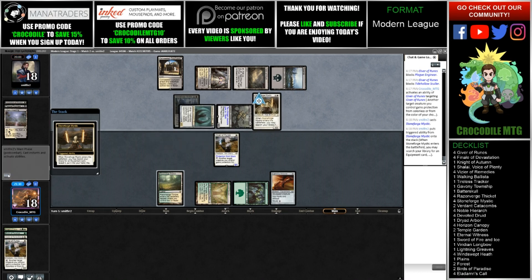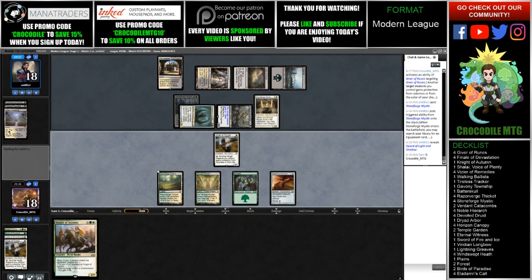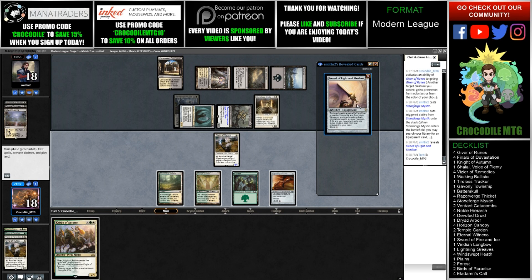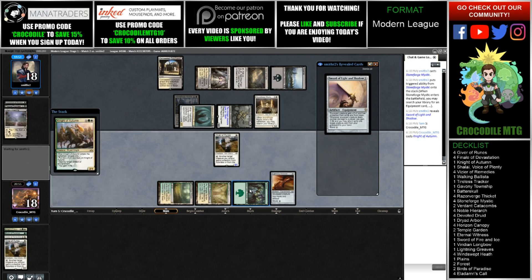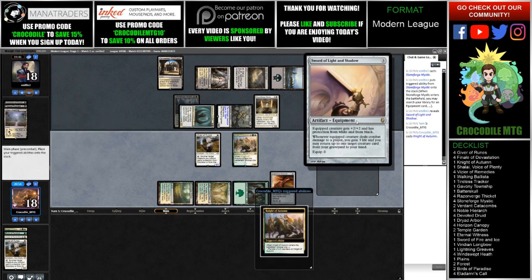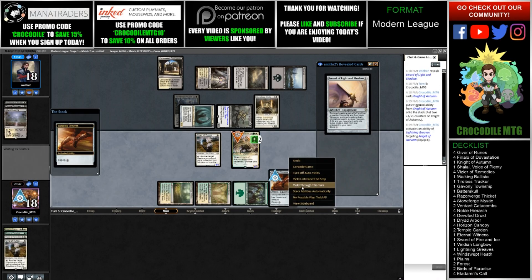There's a Stoneforge Mystic. They get a Sword of Light and Shadow — that's a pretty good one against us. What are we doing here? We're probably waiting. What do they get back? Plague Engineer. We want to play Night of Autumn as a 4/3 and give it Shroud — unfortunately that's what we want to do. Hopefully they don't have a removal spell for it. Oh no, it has Protection from White. This is really bad for us, actually. I apologize, I'm making quite a few misplays.